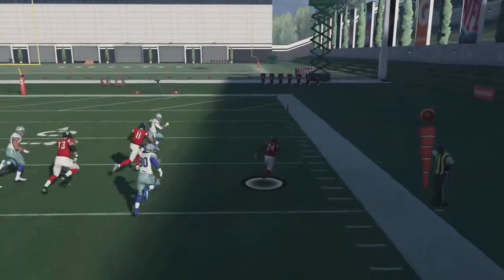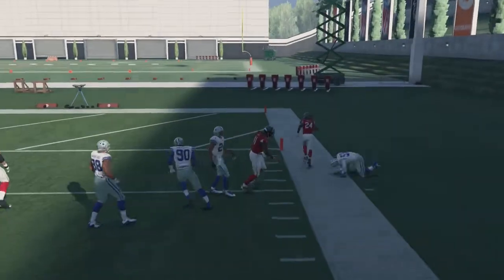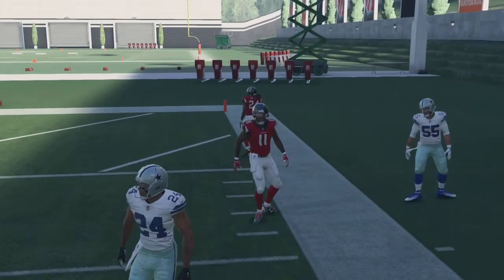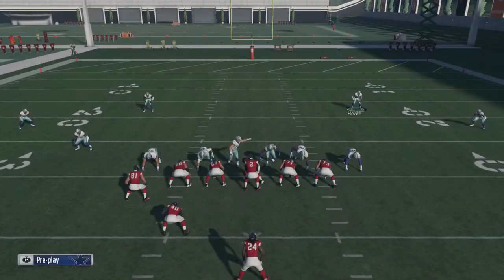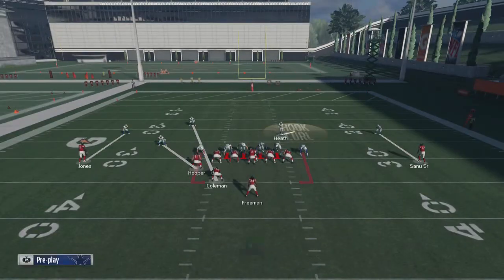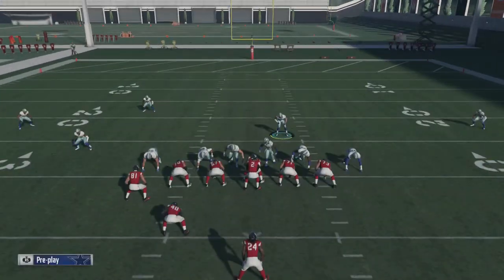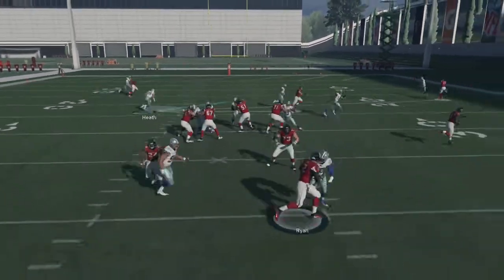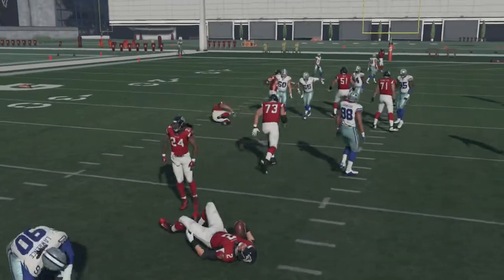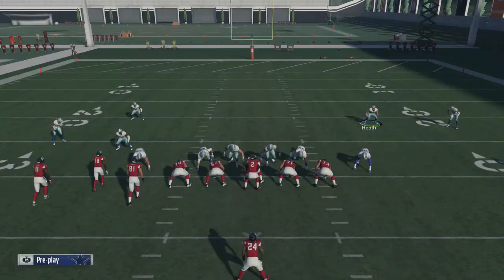Baseline pinch, quarterback contain. I like to put that safety in the hook zone so he doesn't make his first step chasing the running back — I want to control him myself. If he's not going out, let's get back and cover that route coming across the middle of the field.